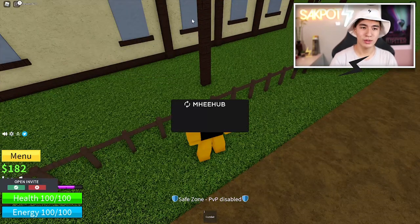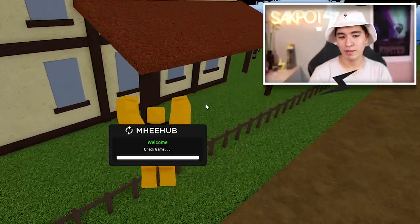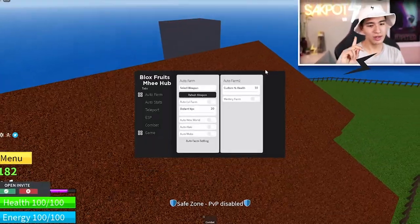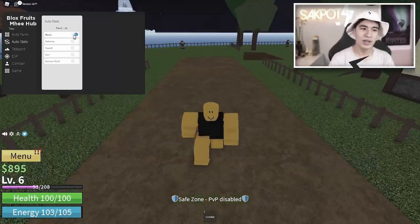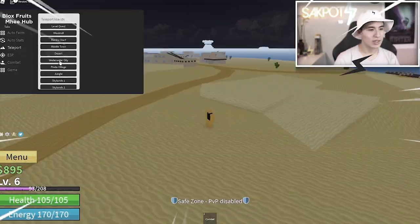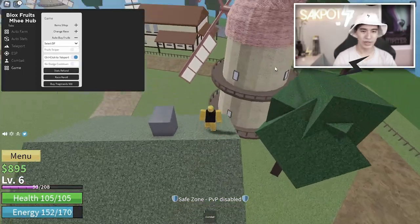Anyway, execute the script. Once you've executed it, you should see this MiHub in the middle of your screen. You have a few sections: an auto farm section, an auto stat section, teleports, ESPs, combats, and lastly some game settings.